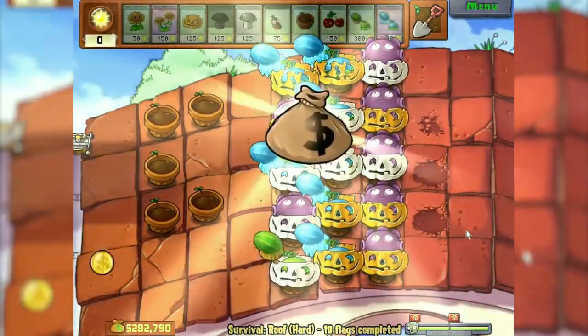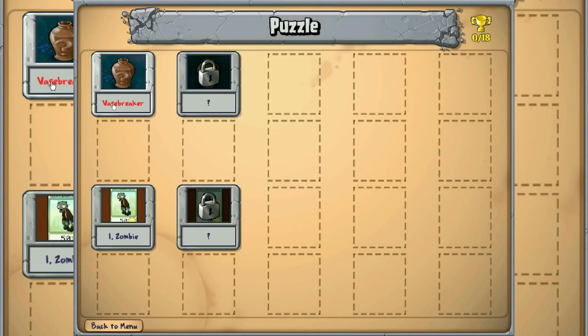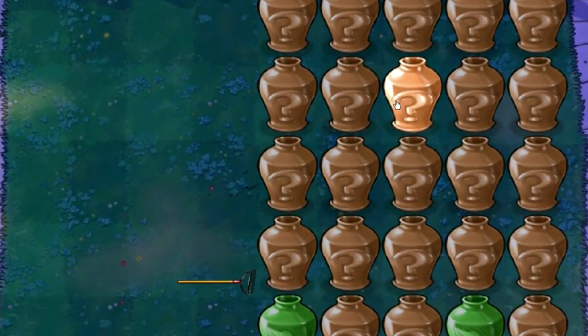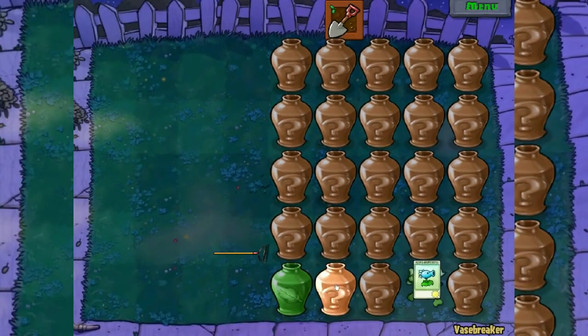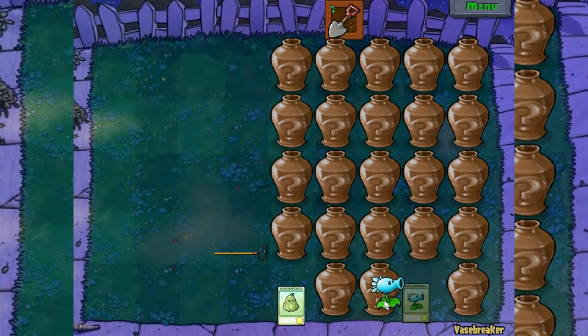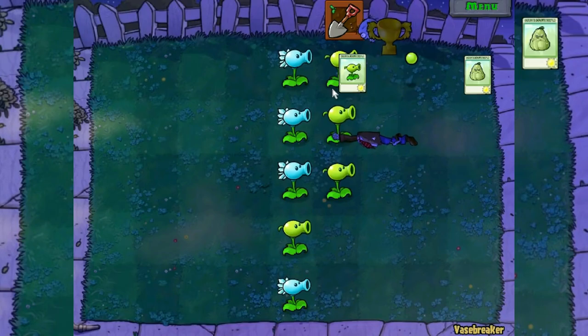And the last thing left is the puzzle tab. Let's start with the vase breaker. Where we were supposed to put plants according to the idea — these are the first 4 cells, which does not suit us in any way. Let's try at our own risk to break it down and plant it right away. There are a lot of squashes on this level — they decided everything.